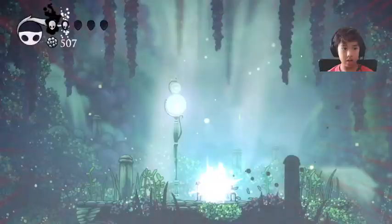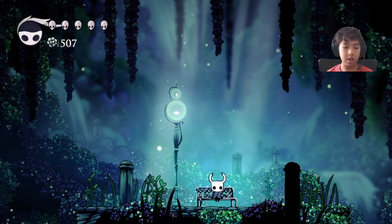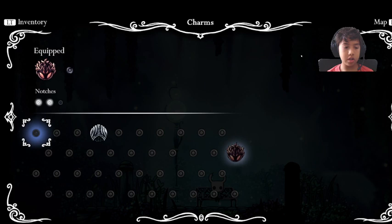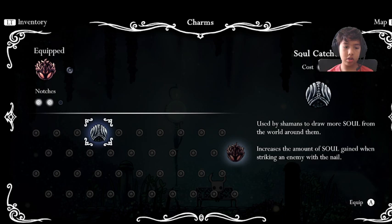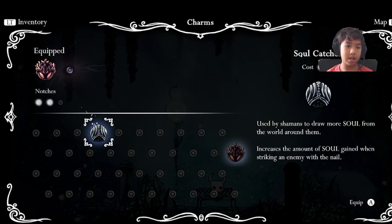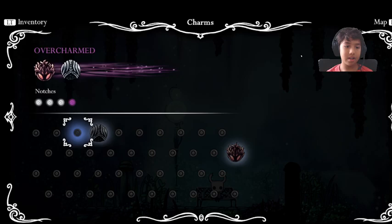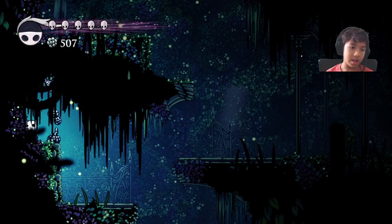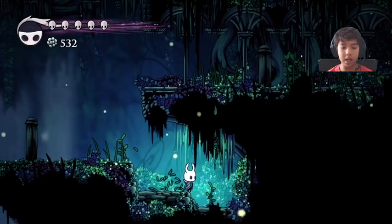There is a bench up here. Benches allow you to equip charms like Fury of the Fallen and they also restore all your lives. We got a new charm last episode called Soul Catcher — every time you hit an enemy you gain soul, and this one increases the amount of soul you get per hit. If you over-equip charms you become over-charmed, which I think makes you take more damage — I forget exactly what it does.